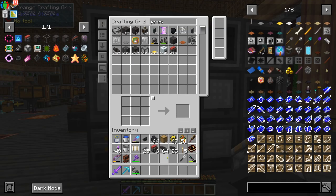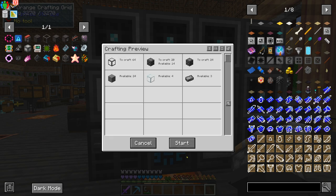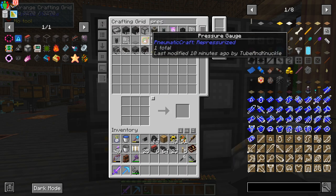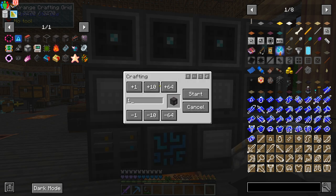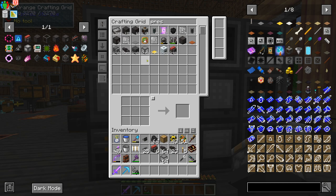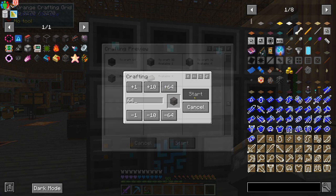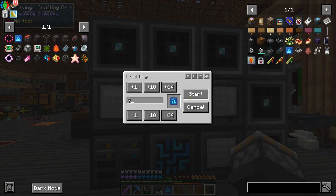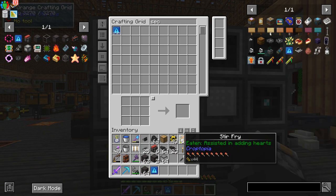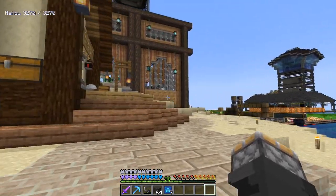But we can now order all the parts that we need to set up this pressure chamber. I'm starting out with six air compressors — it might be a little much, but that's okay. I'm going to use glass because I'm on YouTube and it's going to look cooler. So we're going to get a stack of pressure chamber glass. We need two pressure chamber interfaces, a pattern that makes two of them. And we need some pressure chamber walls and seven security upgrades, one for each machine. Now let's head down to the basement and set up our pressure chamber.